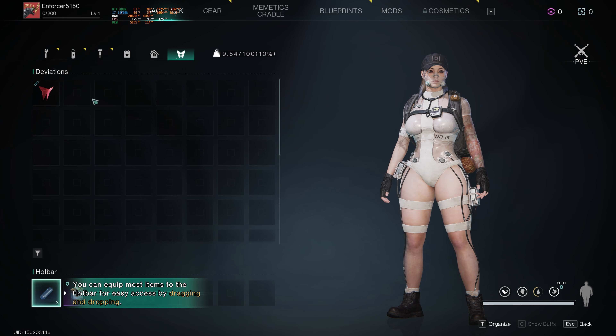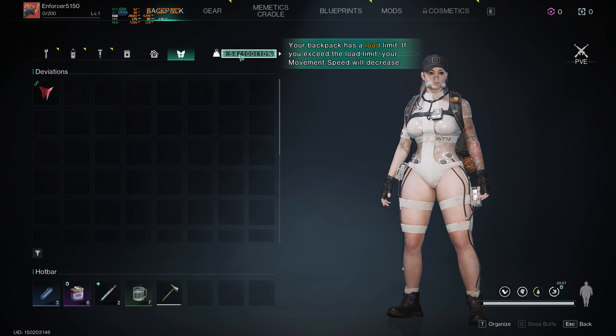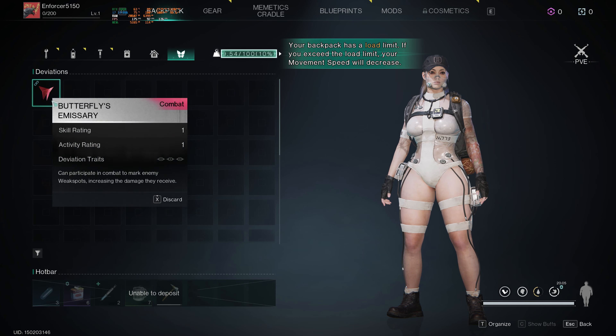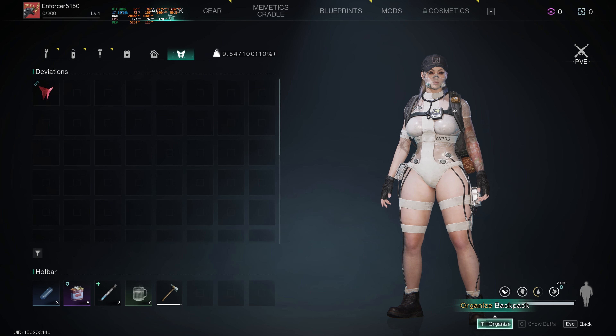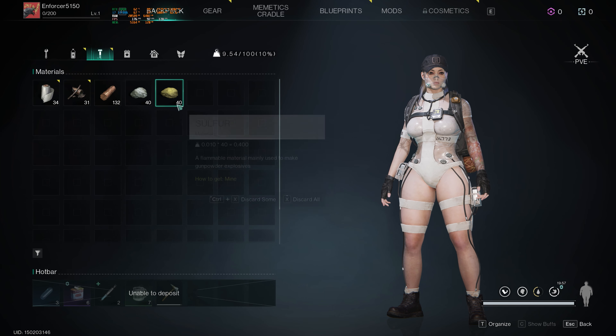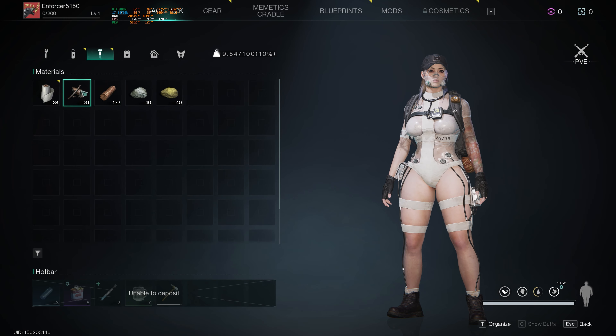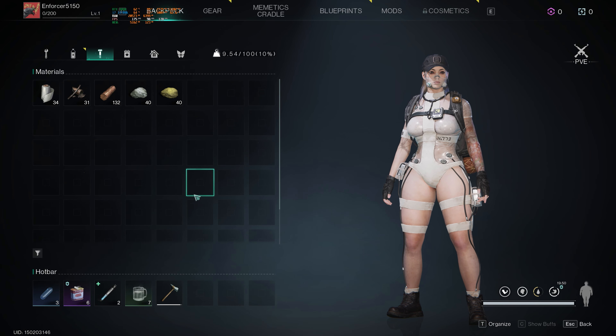It looks like we're weight-based, not slot-based — that's nice. So this goes by how much weight you can carry. But where's our stuff? This is my backpack — other than butterflies. Resources — here we go! It tells you how much it weighs. Oh, that's nice!